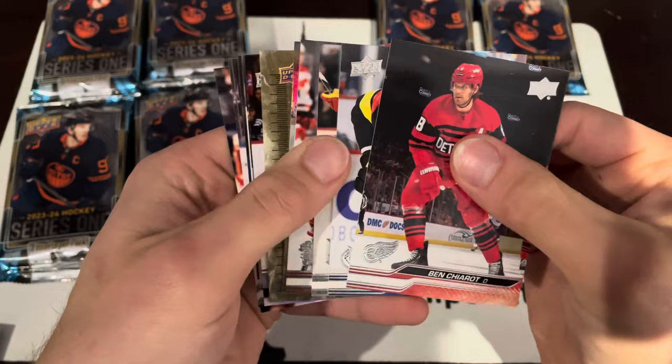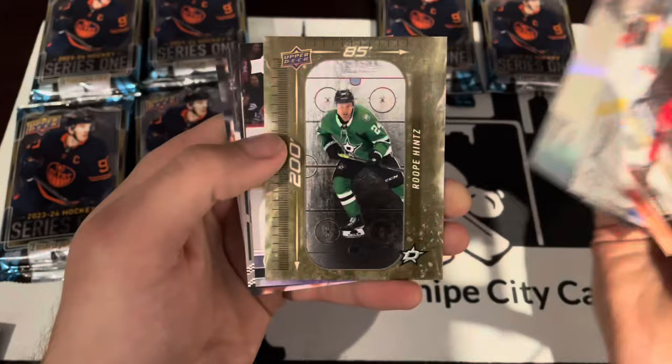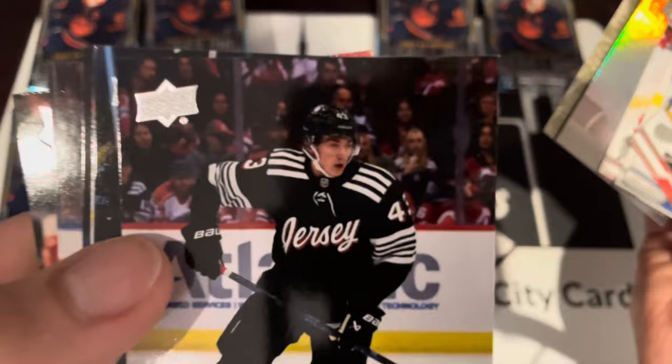Still looking for three Young Guns. So it's a gold one here — that was the other one where there was a black and white canvas, a Clear Cut or a Gold Rink. Jack Hughes Special Edition Gold Rink, Rupay Hints, and Luke Hughes Young Guns. A bit of a soft top right corner there for the Luke Hughes.